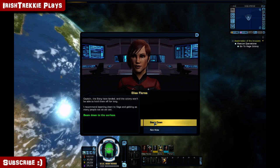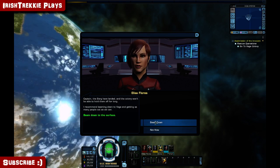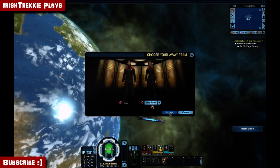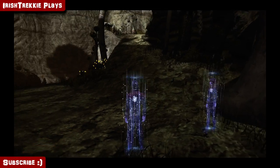The Borg have landed and the colony won't be able to hold them off for long. I recommend beaming down to Vega and getting as many people out as we can. The tutorial level was pretty okay but it just didn't have any momentum, so I didn't bother recording it in the end.